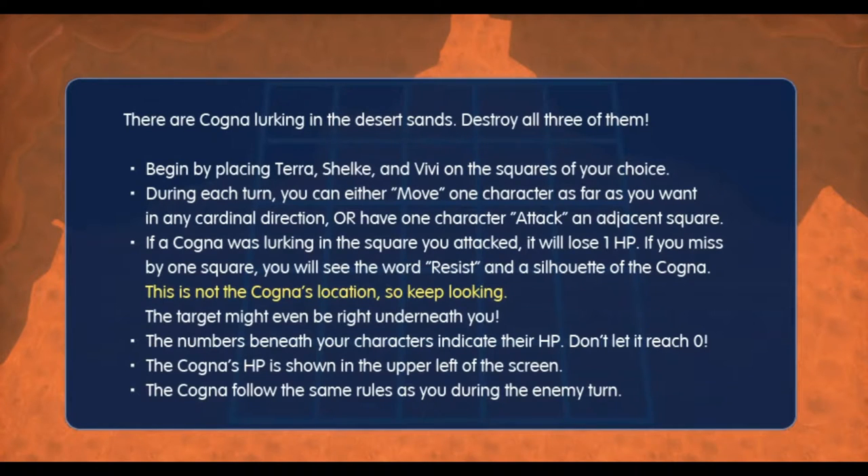Alright, so first things first: read and understand the rules — all the rules. Pay special attention to the one where it states that a monster might be right beneath you, because that could happen. Just like you, the enemy starts with 3 units: a small unit with 1 HP, a medium unit with 2 HP, and a large unit with 3 HP.